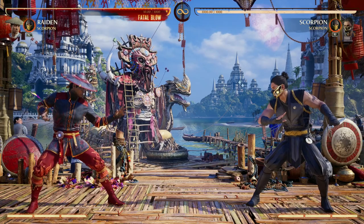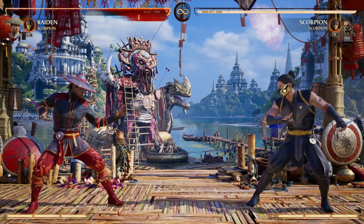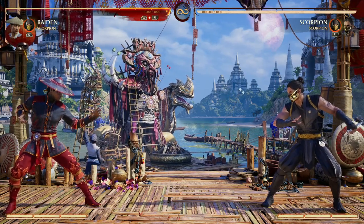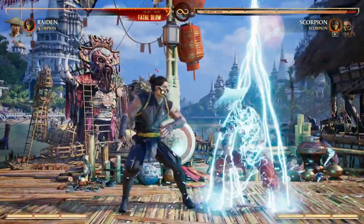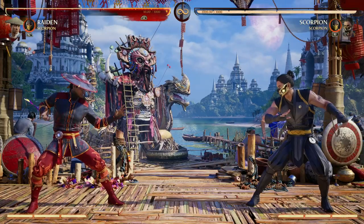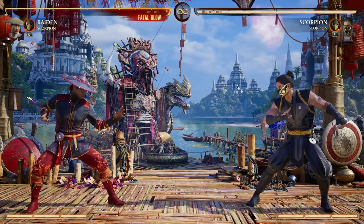As a longtime Raiden main, I have so many hours of Raiden and I have found the best options as a cameo for him. As a base character, Raiden has so many tools that you don't really need a cameo for him. We got a projectile, we got a teleport for mobility options, we got overheads, we got lows. So what do you really want as a Raiden main? You want more damage. You want combo extension.